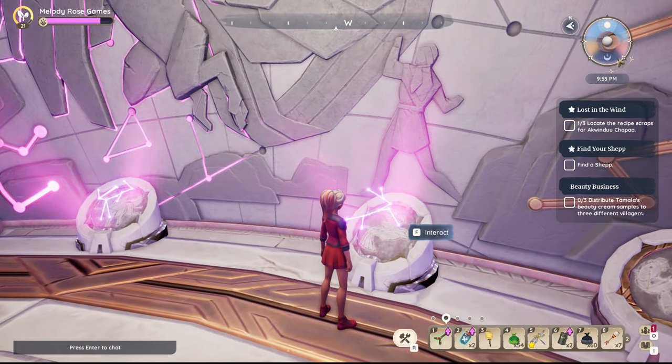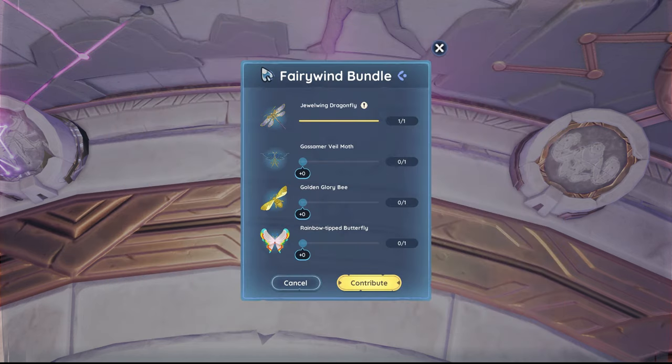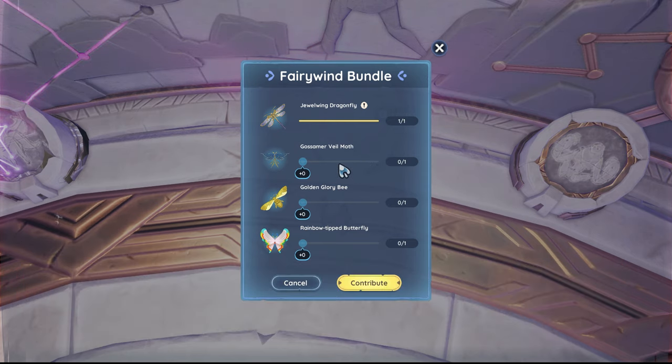That's a pretty good prize. We have already done three out of the four bundles in the Vault of Gales, and I left this one for last because it's the hardest. But my daughter says think positive, so I'm positive I'm going to get these bugs. We need a Jewel Wing Dragonfly, a Gossamer Veil Moth, a Golden Glory Bee, and a Rainbow Tipped Butterfly. Let's go find the places and times you need to catch these bugs.